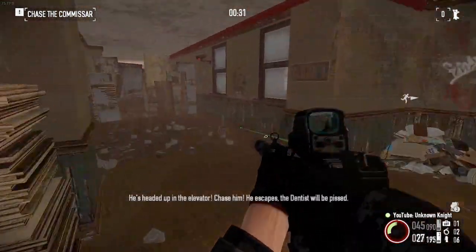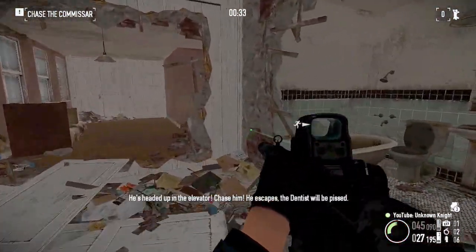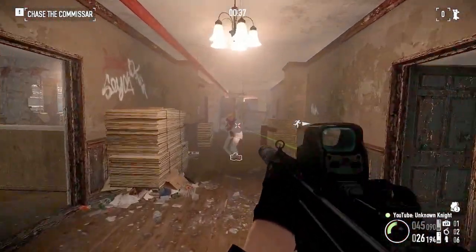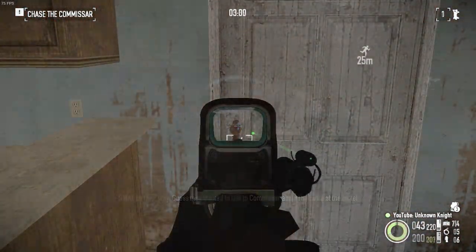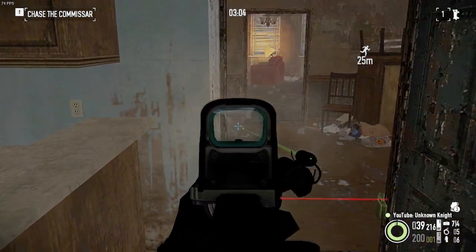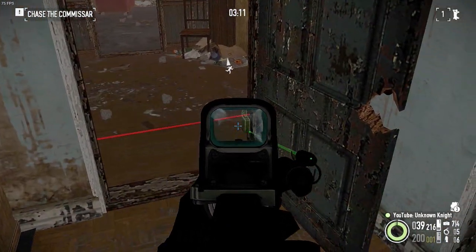And up on the second floor, we'll have to navigate a maze to the opposite side. It's pretty straightforward, so here's some tips instead. Doors can be opened quickly by shooting the handles, but do watch out for booby traps. Again, apply bullets.